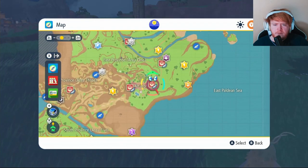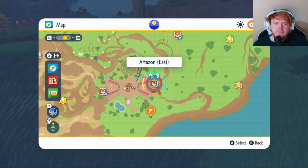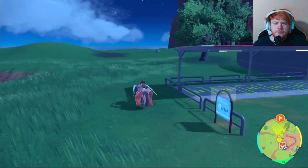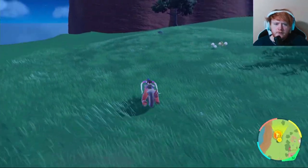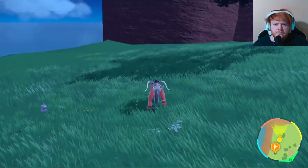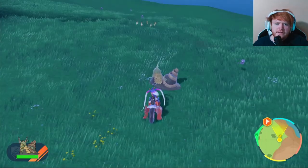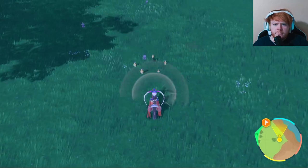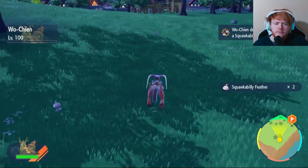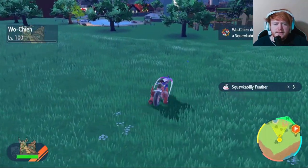Next up we need our Squawkabilly Feathers. We're going to come over to the right side near Artazon and fly over to Artazon East and make our way over. As soon as it says East Province Area 1, you'll be able to run into them. It is easier during the day because ghost types don't spawn. There's one right there — we're going to take that out and get our Squawkabilly Feathers. There's also a pack of them right here. Once you take out your Mightyenas and your Squawkabillies, you will have TM 30 Snarl.